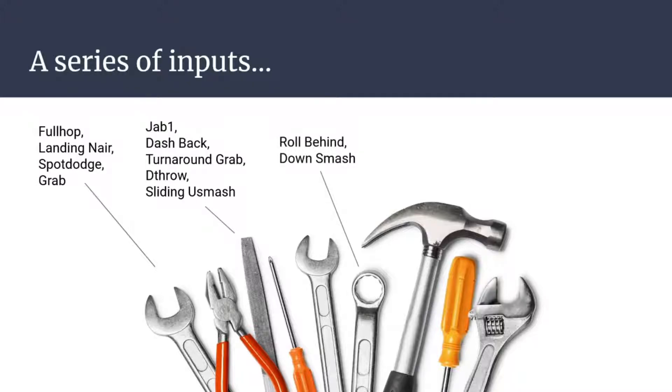Other moves don't have to be too complicated. Roll behind down smash was a classic that JML experienced in Smash 4, and a lot of people just didn't know how to deal with it. Shout out to Cameron Quack for developing the meta a little bit further. Some tools are just the hammer — hit forward smash three times in a row, your opponent won't be expecting it, and it'll probably kill them if they're at high enough percent. That's cool. As you can see, a series of inputs gives you a lot of different options to pick from.